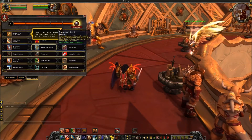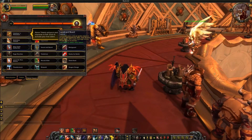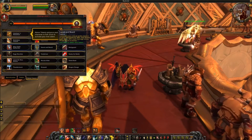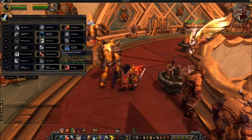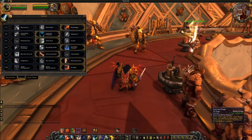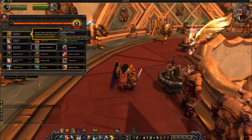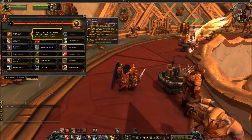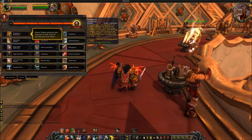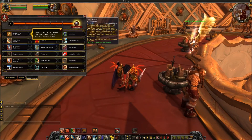In the third PvP tier, Mass Spell Reflection replaces your Spell Reflection and reflects all spells cast on you and your party and raid members within 20 yards for three seconds on a 30-second cooldown. It's awesome — it used to be in the regular PvE talent tree where it lasted five seconds on a three-second cooldown, so this version is slightly less duration. Sword and Board increases Devastate's critical strike chance by 30% and Shield Slam deals 20% more damage while Shield Block is active.